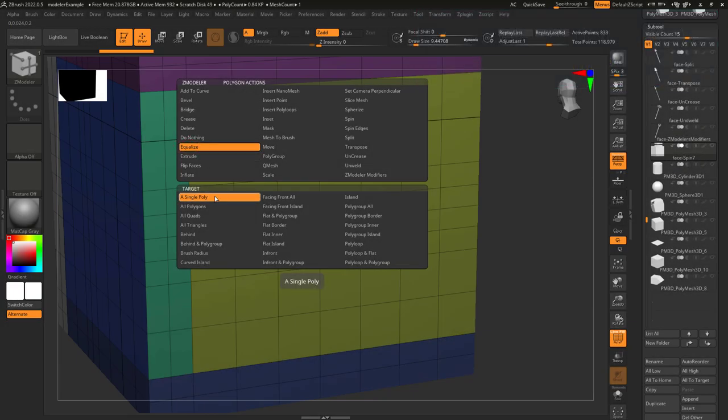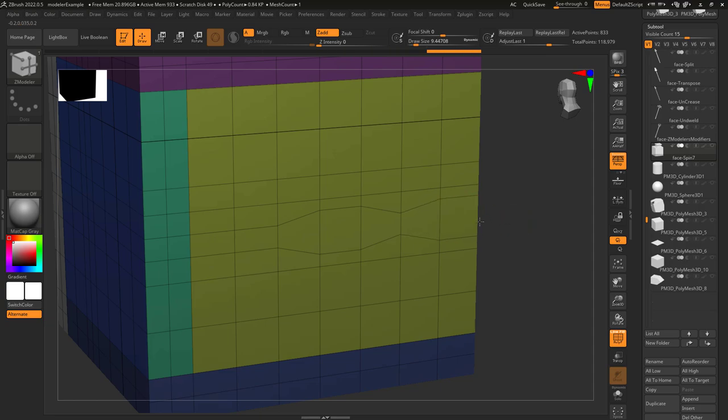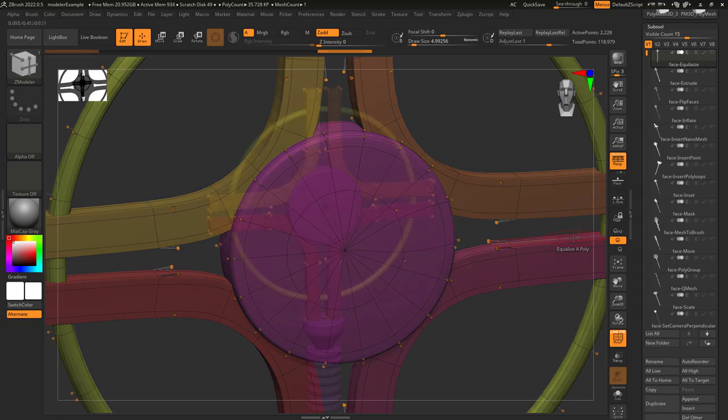Face equalize will try and turn any face into a square. Every time you left-click drag, it will keep adjusting the polygon until it gets a square. It's pretty useful whenever you just need a square-shaped hole in an object, but the starting topology is super weird.